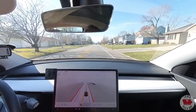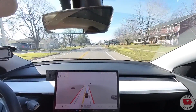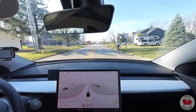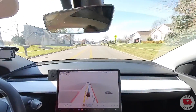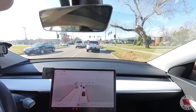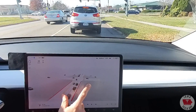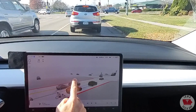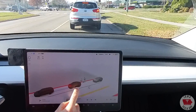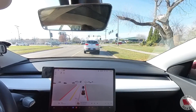We have a bicyclist on the right-hand side — what's it going to do? It sees it in the visualization. Look, it is getting over to the left a little bit, actually crossing the yellow line, as you would expect a normal human being to do. That was good. The visualization is showing a number of bicyclists behind me — I see four or five on the screen — when in fact there is only one.